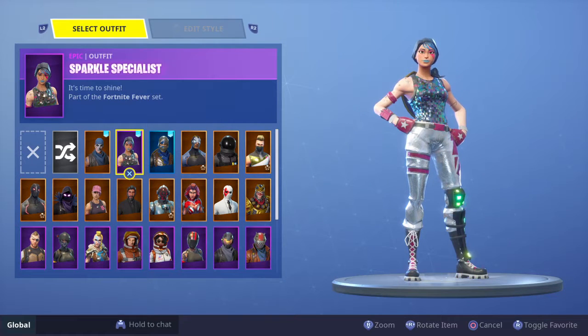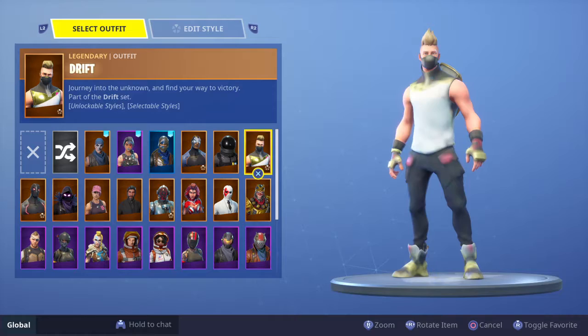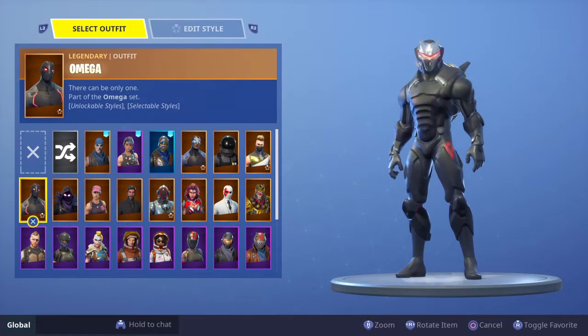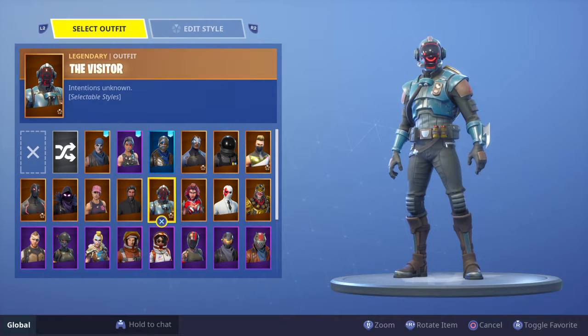So first we got the Warpaint, then we got the Spirka Specialist, Blue Squire, Carbide, Dark Voyager, Drift, Omega, Raven, Rose Team Leader, Reaper, Visitor.